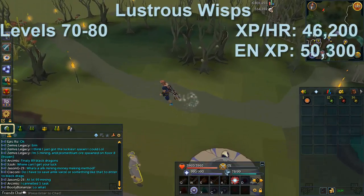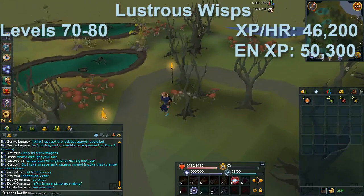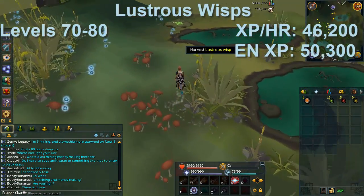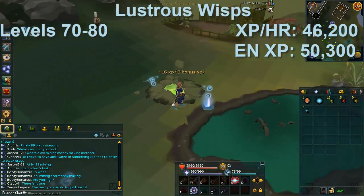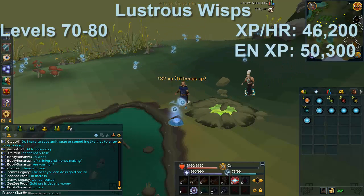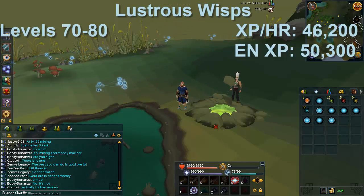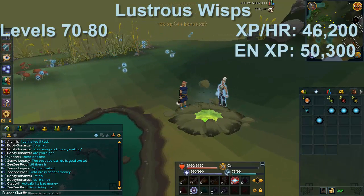The XP per hour rates I got from the RS Wiki, so some may not be 100% accurate — I didn't have time to personally test all of them, so just take them as a general guide. The next location is Lustrous Wisps. Use the Canifis Lodestone — I believe you need the Priest in Peril quest to unlock it. You'll be here from level 70 to 80. The XP rate really shoots up here: about 46k XP per hour, or 50.3k with enriched.